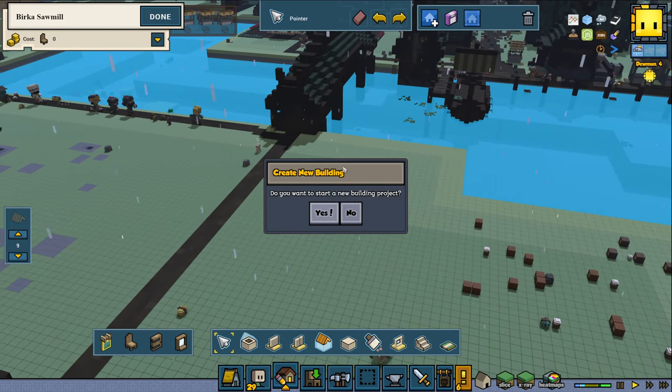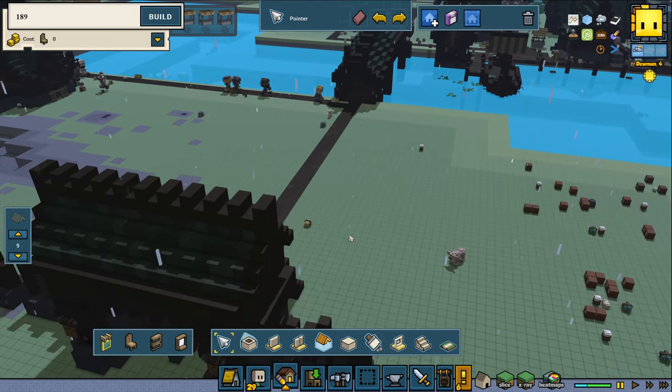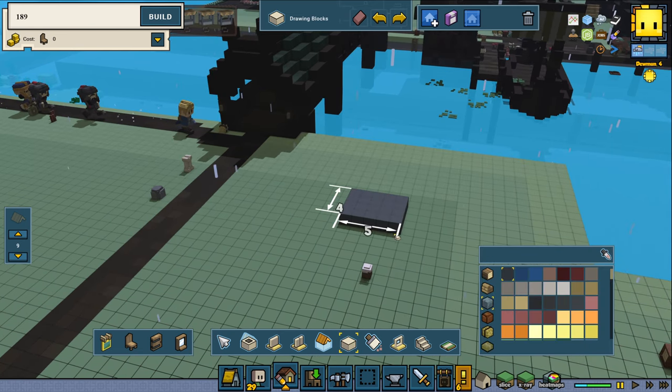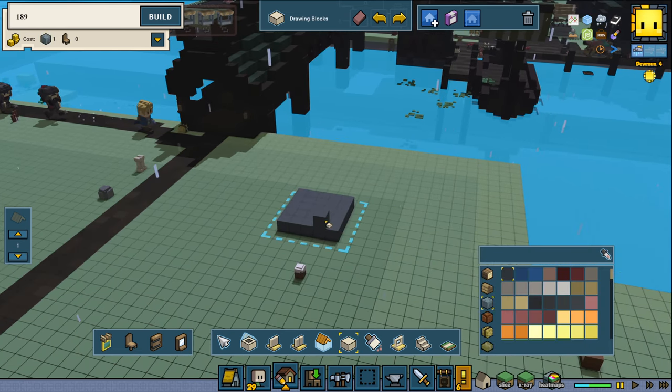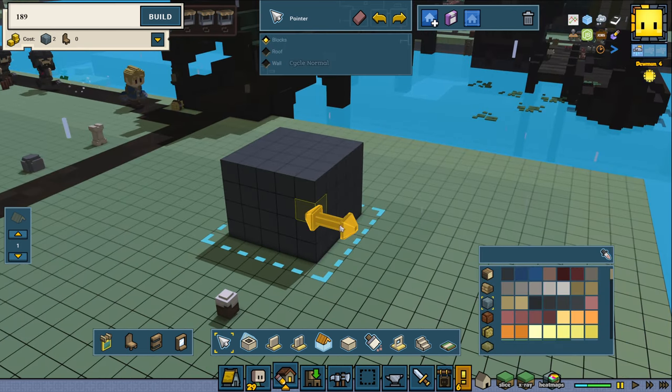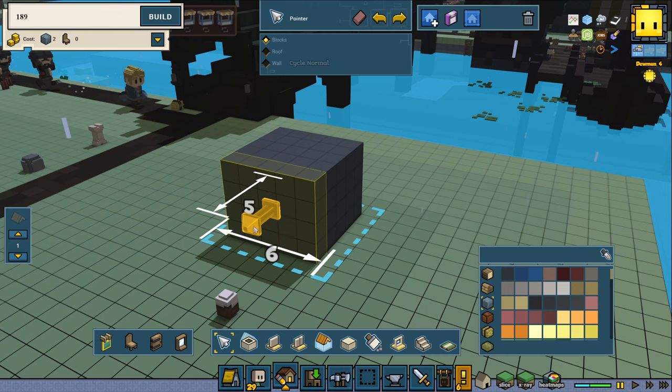We already had some containers queued up for that. But what I want to show you guys is something really really useful. When you use a block tool, there is a hidden feature in the game. You can click and drag.